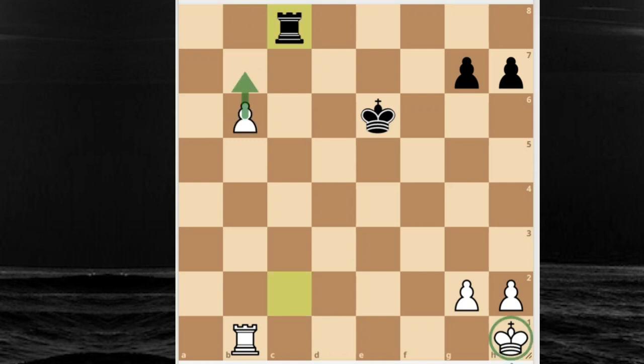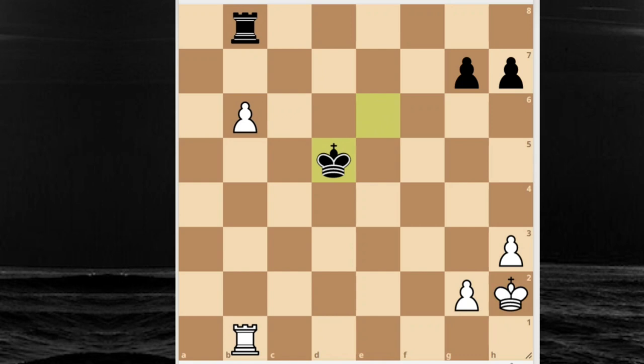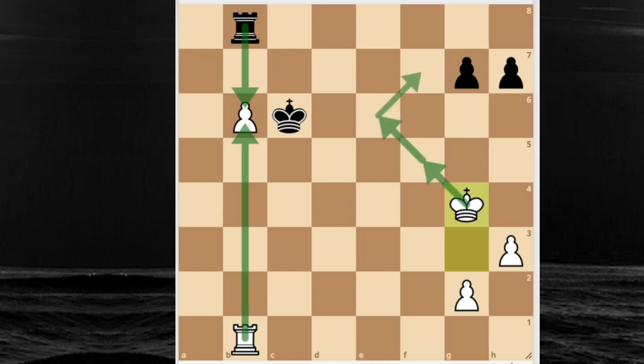So after rook to c8, white plays h3 - opening the space for the king to join the game. Black starts approaching the pawn, but now it is already possible to exchange. If black takes we just take, and now the king easily comes into the black camp, captures all the pawns, and promotes. That's why already now it's impossible for black to take the pawn.